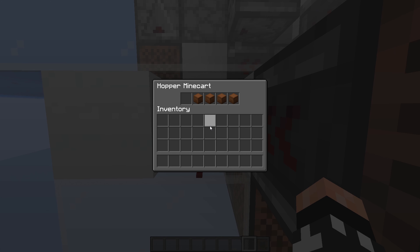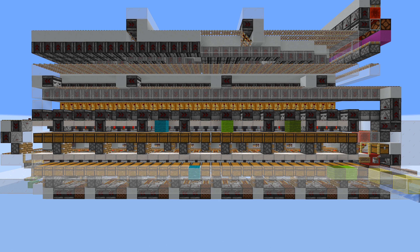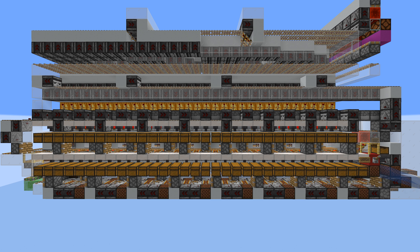To actually read the chests we've got this hopper minecart here with all of the slots blocked except the first one. This will work like a filter so it'll go under the box with the items that we want to encode and then it'll go under the chests and scan all of them for that specific item.